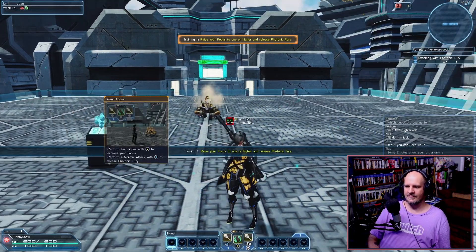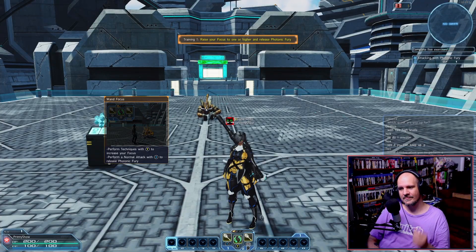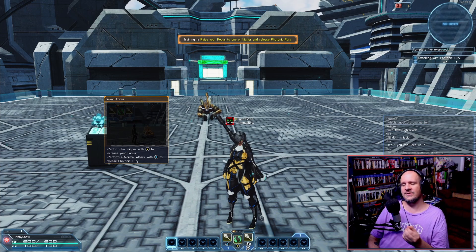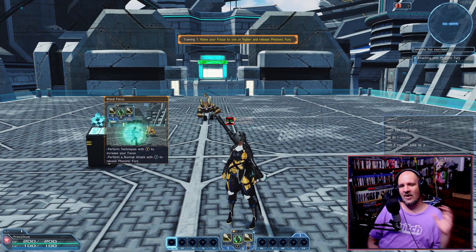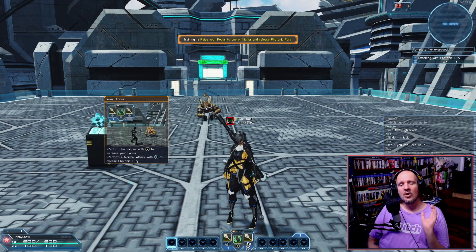There is a helpful NPC who walks you through the tutorial itself. She talks quite a bit, but you get equipment given to you and can test out the class to see if it's something to your liking. Maybe you just want a more in-depth tutorial for your class, since some classes get very complex as you level them up. This is a fantastic way to try classes and learn exactly what your class should be doing before you take on missions or play co-op.